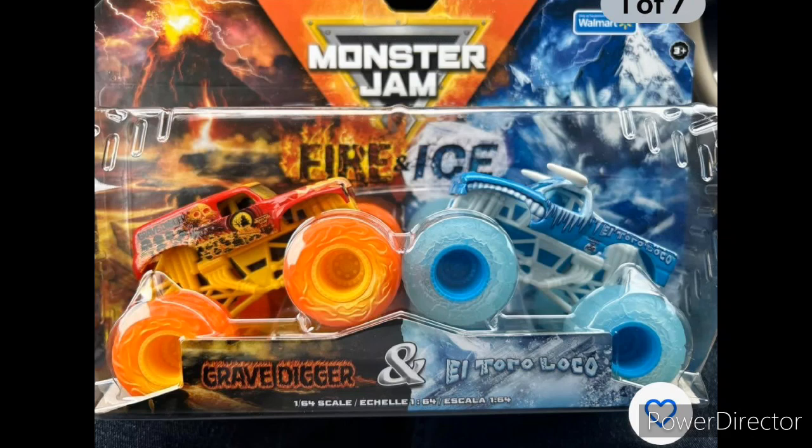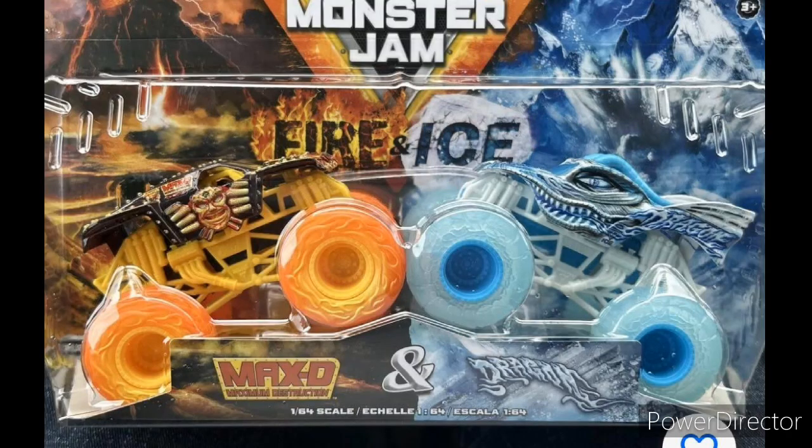So here we have the Monster Jam Diecast for Spin Master Monster Jam Fire and Ice series coming back. We have two double packs for series 1. So we have Fire Gravedigger recreated versus the new Ice El Toro Loco, looks amazing. And then we have the brand new Fire Max-D in black instead of red this time, and a beautiful white Ice Dragon, which looks way better than the original. So yeah, really happy with these two revamped double packs.